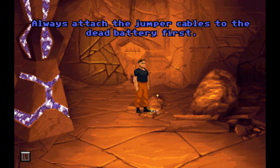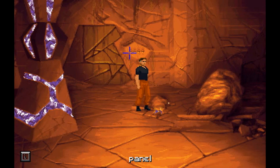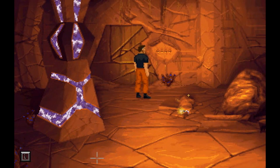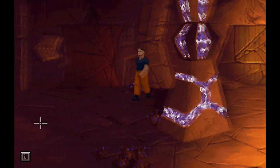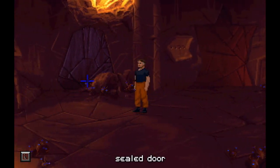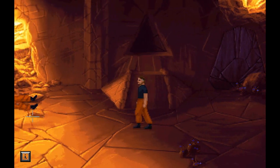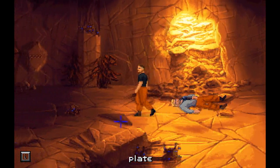Always attach the jumper cables to the dead battery first. Do I have a dead battery? Is this a dead battery? I don't know which door I want to open. Seems like this door doesn't have a combo, unless it's this — might be that alcove. Hey, Brink. Guess what, buddy? I turned the power on. Aren't you proud?